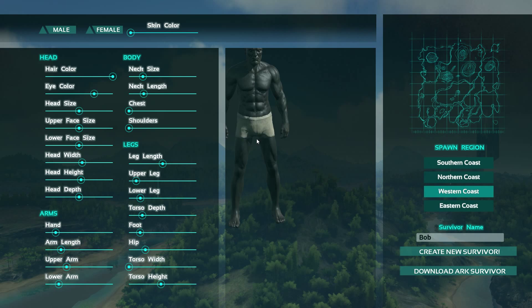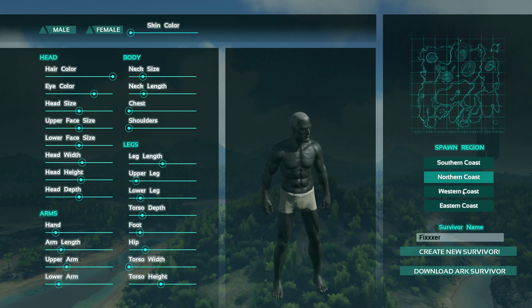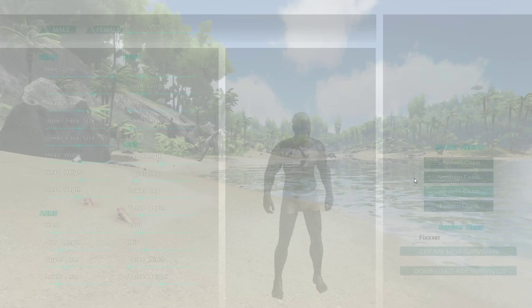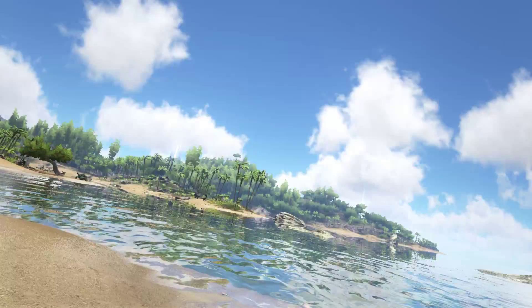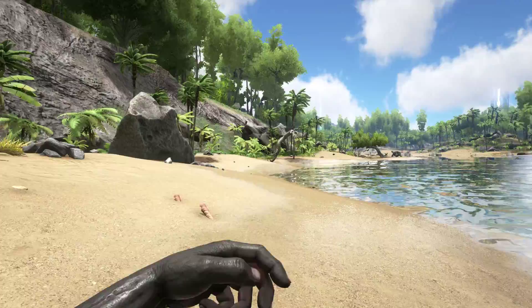Let's get a 'Fixer' in as the name. Now you can start on whatever coast you want — I do not know the difference between the coasts. Eastern coast looks okay, but let's go with Western. Create a new survivor — and we wake up on the beach with something in hand. That's about all you know to start off with.